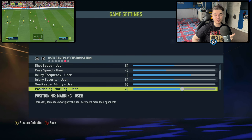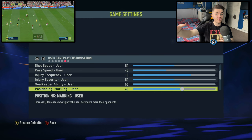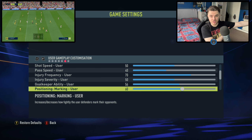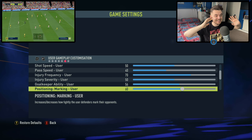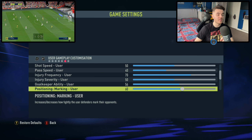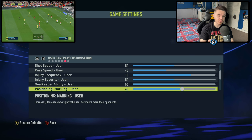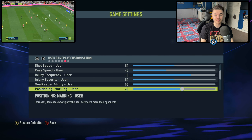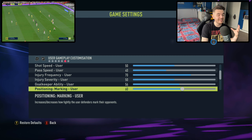Next up, goalkeeper ability — boosted a little bit up to 56, and this is also for the CPU. So for both user and CPU it's up to 56, just to try and limit the amount of goals you can concede and score. Because there are just so many goals. I wanted to make sure we got the right balance compared to making the goalkeepers like gods that you just can't get past. So I boosted it just a little bit — you might notice an incremental difference but nothing too drastic.